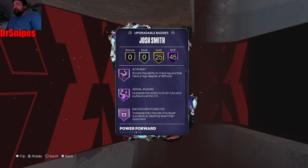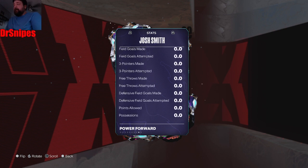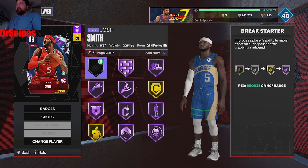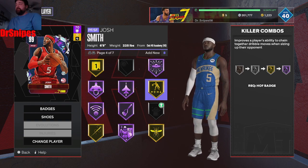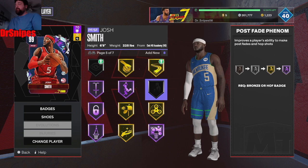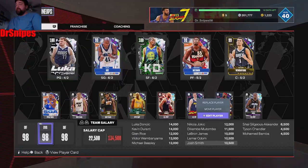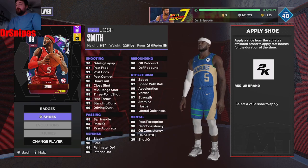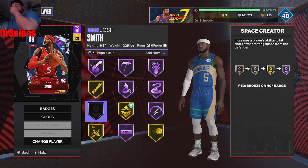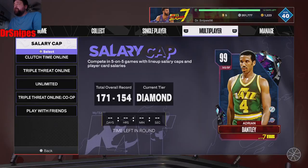Let's go ahead and look at his badges. He's got 25 gold badges, 45 Hall of Fame, which is a total of 70 badges. Let's see what badges he does need. I would put a Brake Starter on, Drop Stepper just in case, he does need Mini Magician, Open Looks he does need, and it's both Fade — you can probably put both Fade on him if you get it. And then he does need that Space Creator badge, which is really helpful if you got one. I think he can get every badge in the game besides Deep Hooks.